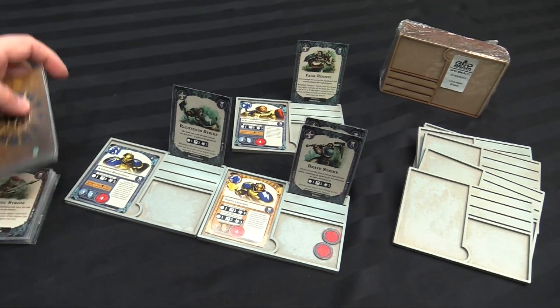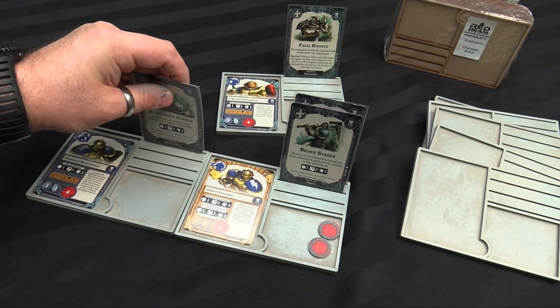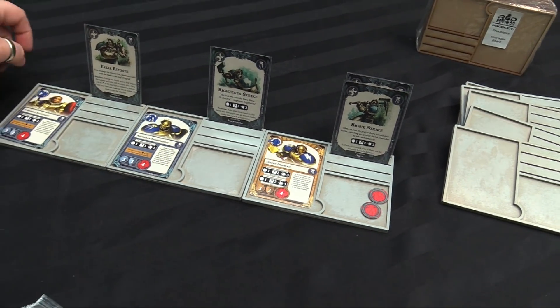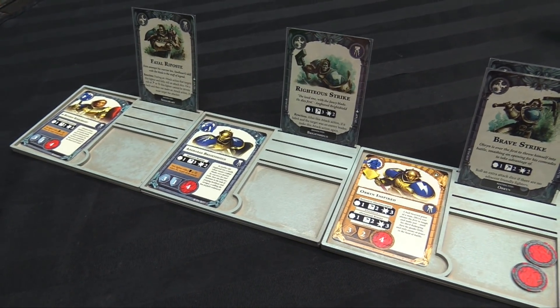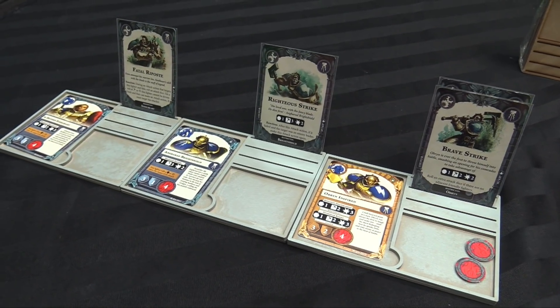When you line them up, of course, you can easily tell who's got what and keep all of your cards basically separated. I did notice that I was getting cards kind of piled on top of each other during games, and having a little dashboard here of all my characters is going to be super handy. So there they are — the character boards for Shadespire from Redbeam Designs.